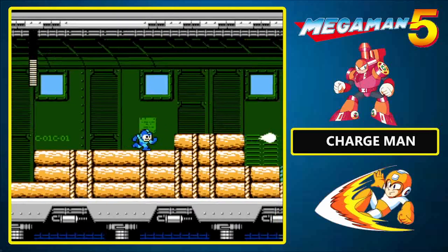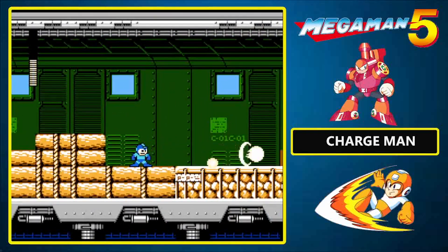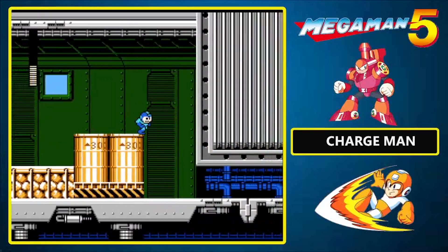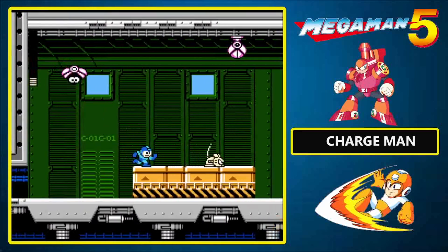Those stupid Mouse-a-Bells — alright, that was pretty easy. A charged shot will deal with the likes of you. Get it? We're using charge shots because we're in Charge Man's stage! I should also mention that we will finally see how useless the Power Stone truly is.